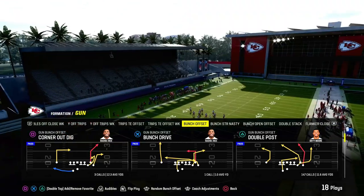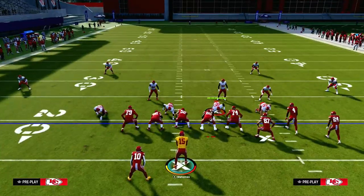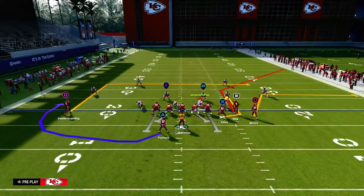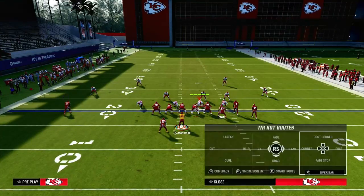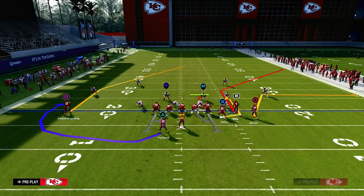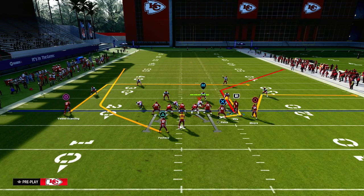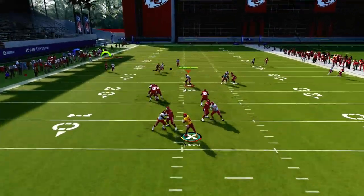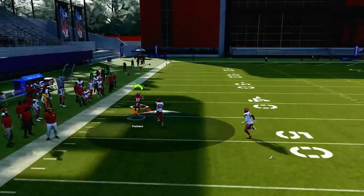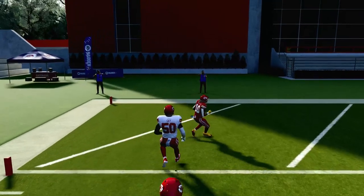We're going to use the play corner out dig. If you want to get on my e-books, they're in the Patreon — I'll put a link to that down in the description. All you need to do is have some kind of vertical route. If you don't have an in route, you could put him on a smart routed in yourself. If you have Hot Route Master outside of Prentice, you can put him on a skinny post route. The bottom line is he just needs to be on something that goes about 10 yards, and then you're going to wheel the running back. That's pretty much the entire setup right there.